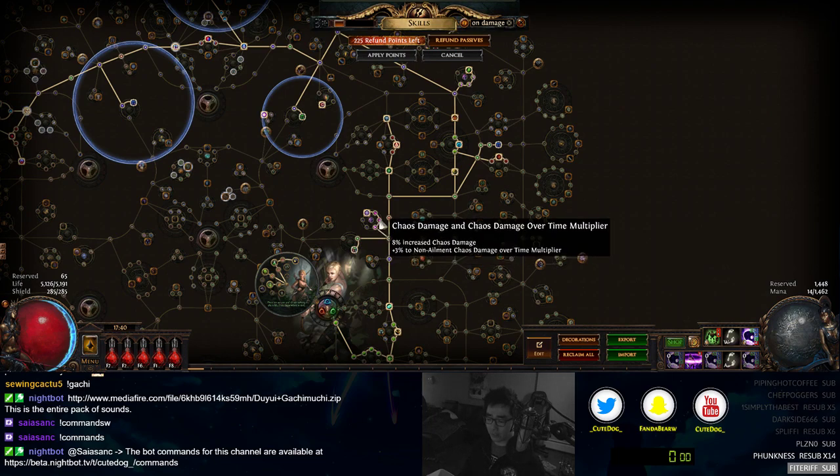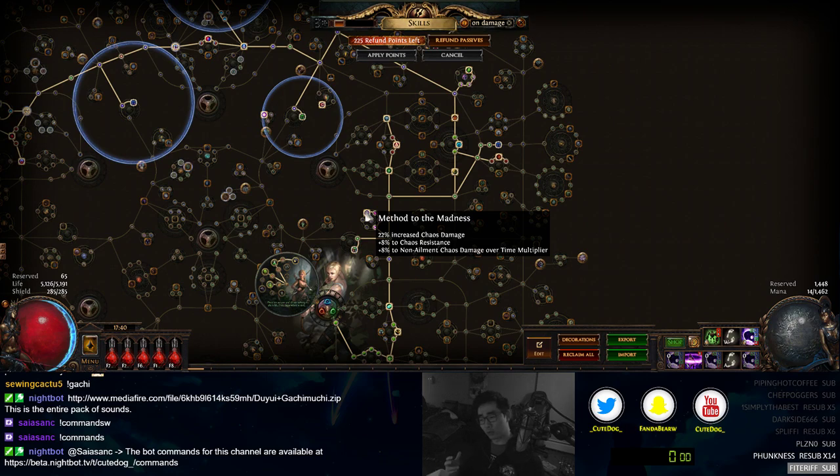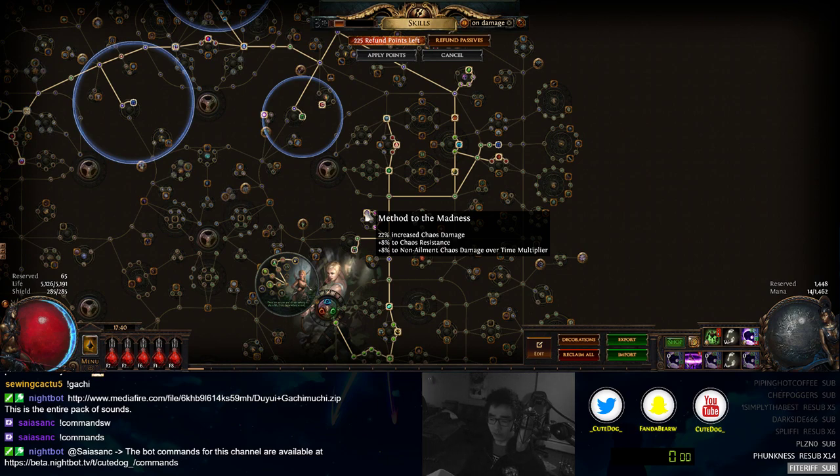I picked up 3, 6, and 14 multiplier nodes going this way. Think of them as an extra support gem — they are additive with each other but multiplicative as a whole. For example, if you have two sources of 100% increased non-ailment chaos multiplier, they won't multiply by four — they add together first and then multiply your damage. Still very big, essentially like an extra support gem.